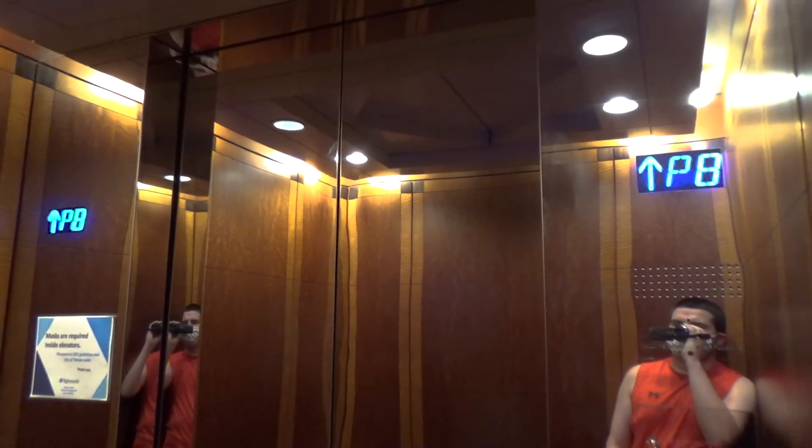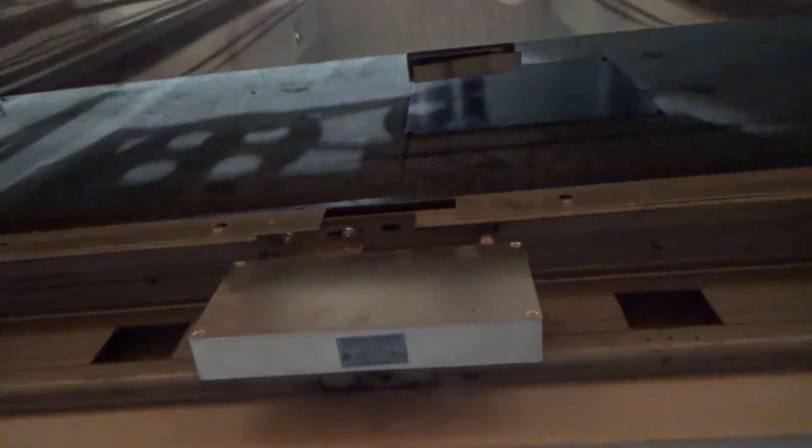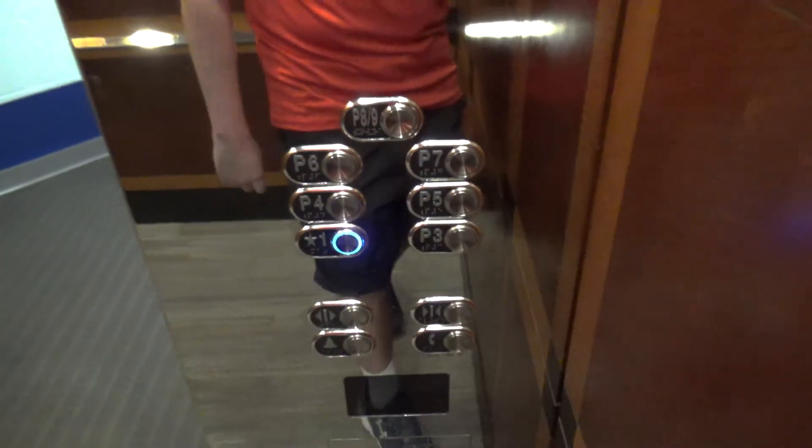Floor P-8. There's your interlock. They didn't change the lanterns up here, but they have new chimes and everything. New call station, though. Same cabs as the main elevators — these are just shorter.